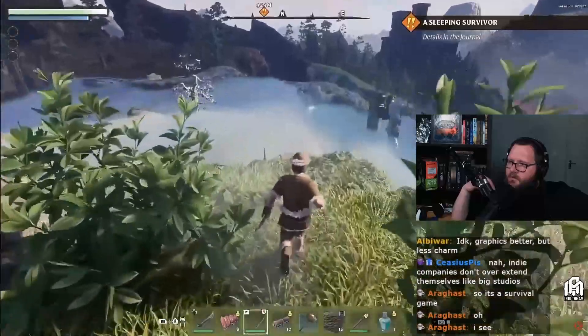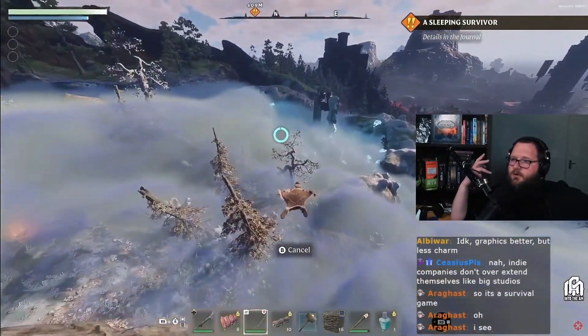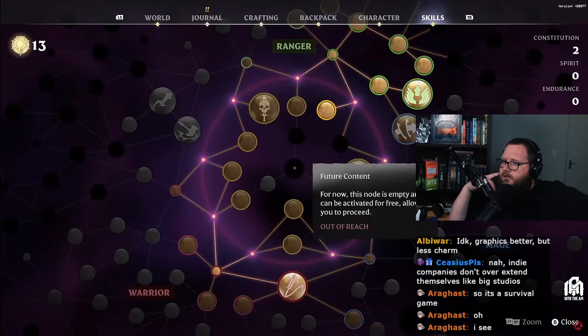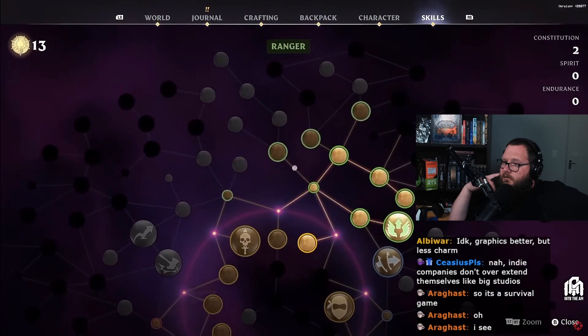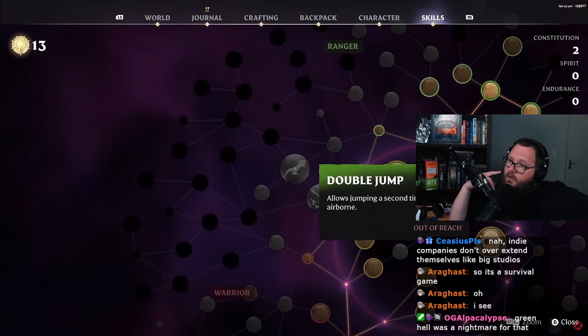Our next quest is to explore the elixir well. Let's use our glider to get there quickly — apparently we have a glider now. Through the game you will be unlocking skill points to customize your character as you please, with no restrictions. Mix and match classes and dive into endless fun, and remember you can respec later, so feel free to experiment.